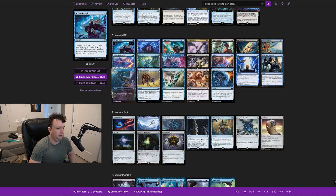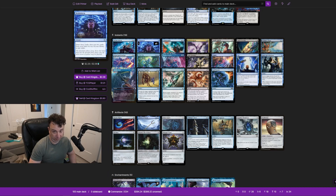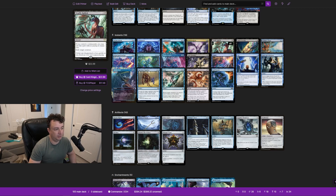Arcane Denial counters target spell; they may draw two cards at the beginning of the next upkeep and you draw a card. Brainstorm lets you draw at instant speed. We have Counterspell, we have Countersquall — like Counterspell but they also lose two life. Deadly Rollick — I pulled one in the Commander Masters box — if you control your commander you cast it without paying its mana cost and exile target creature. Free instant-speed removal fits perfectly.